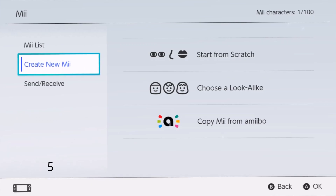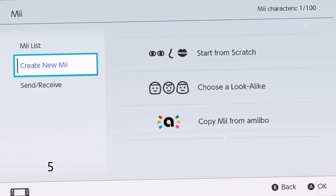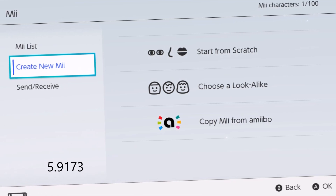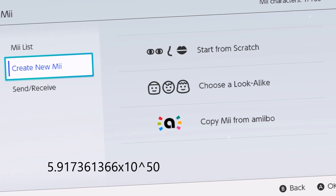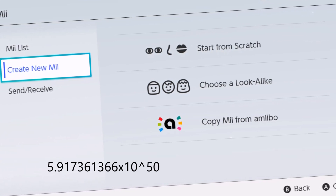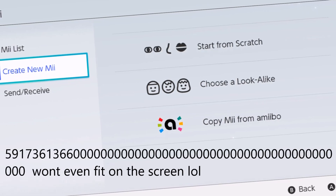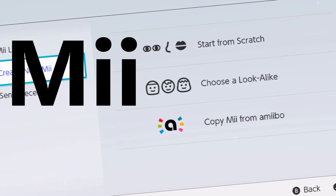Multiplying all of that together gets you a number which on your calculator comes out as 5.917361366 times 10 to the power of 50. So that's 5,917,361,366 with 50 zeros on the end — I'm not going to read out all the zeros. I'm dubbing this number the Me Plex — you know, like the Googolplex. The Me Plex.